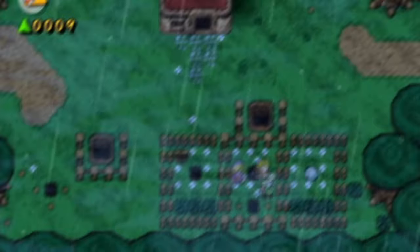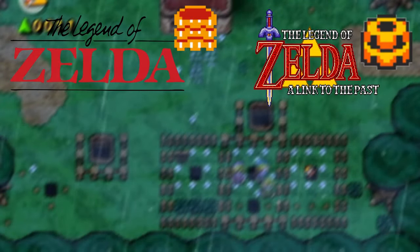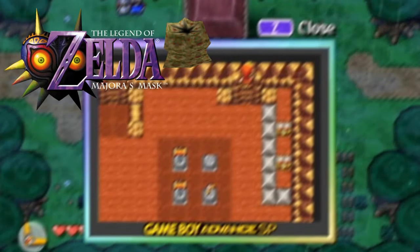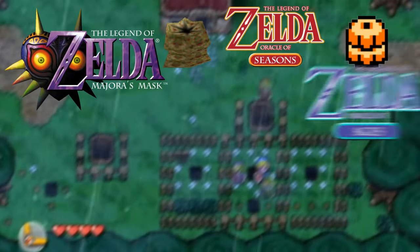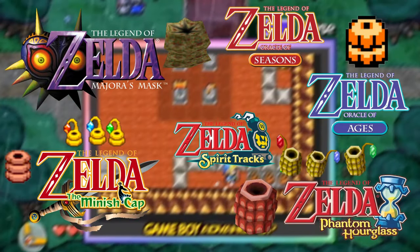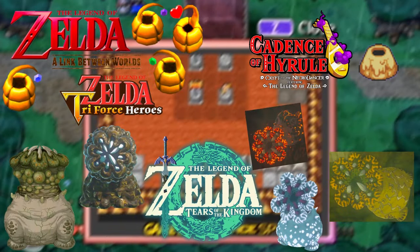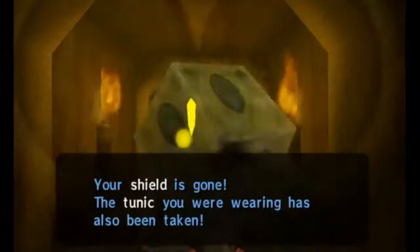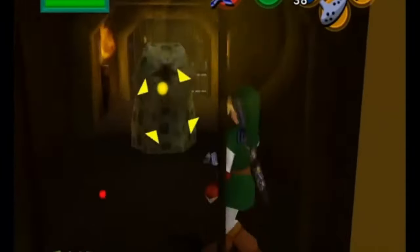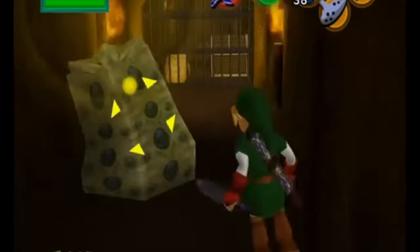Like-Likes are in a plethora of games including The Legend of Zelda, A Link to the Past (Game Boy Advance edition only), Link's Awakening, Ocarina of Time, Majora's Mask, Oracle of Seasons, Oracle of Ages, The Minish Cap, Phantom Hourglass, Spirit Tracks, A Link Between Worlds, Triforce Heroes, Tears of the Kingdom, and Cadence of Hyrule. These guys are quite memorable from any game they're in — one of the more annoying enemies in the series. They have incredibly long reach and will swallow you up in no time, still taking items — in most cases rupees or shields.